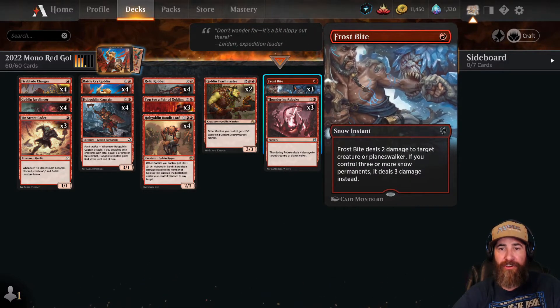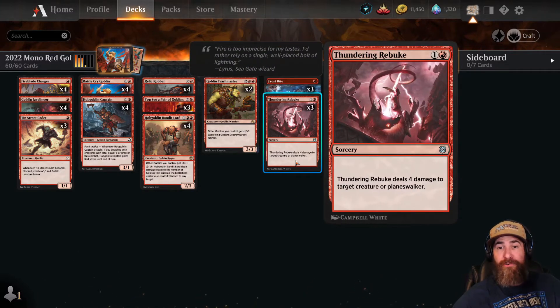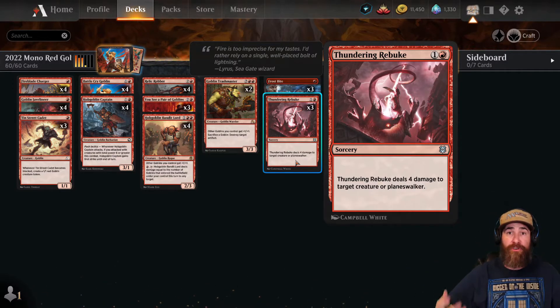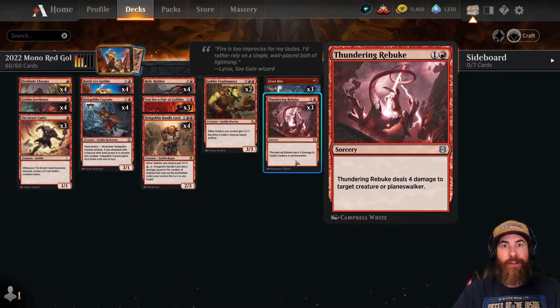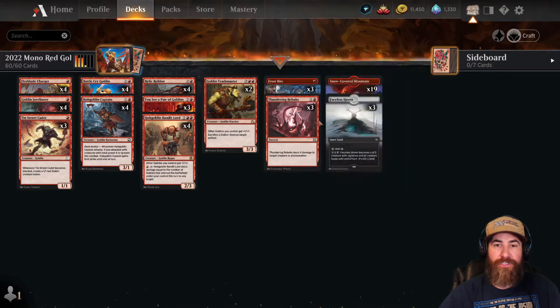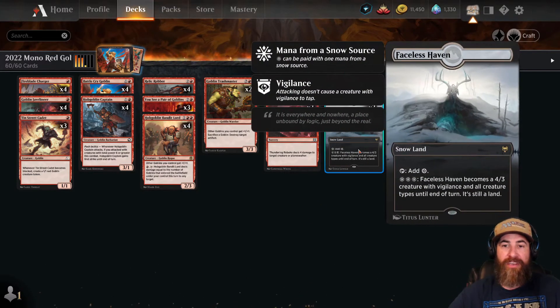We have three Frostbites and three Thundering Rebukes. We run three Thundering Rebukes because being able to do four damage to a target creature or planeswalker is big — especially when green can go turn three with a four-four Old-Growth Troll, or you've got dragons coming at you in the air with four toughness. You really need this card. So three and three for the removal package.